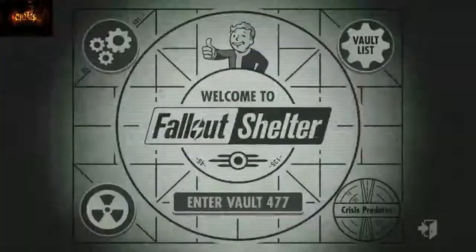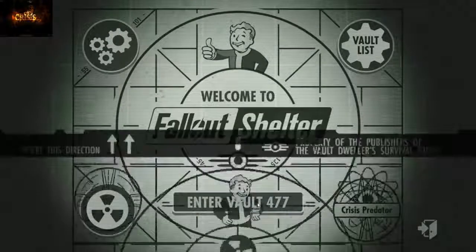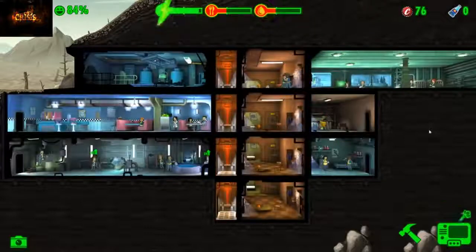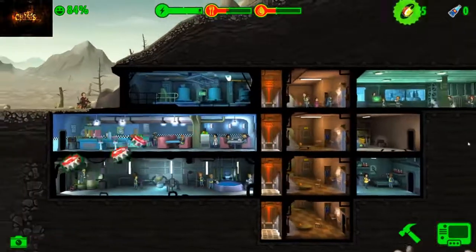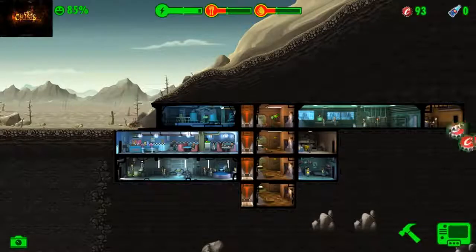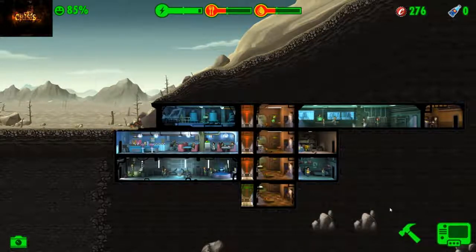What's going on YouTube, Crisis Predator coming to you with Fallout Shelter, going into Vault 477. Not a very eventful time last game — we did manage to get everything back up to the green. We have Mr. Douglas back, he's got a few things. We collected 183 caps and one of three pieces of junk.